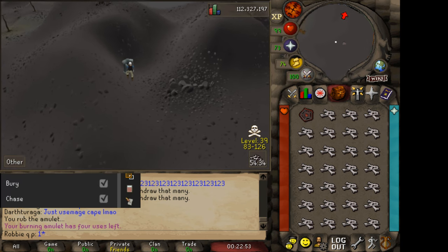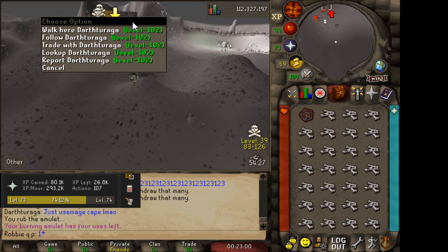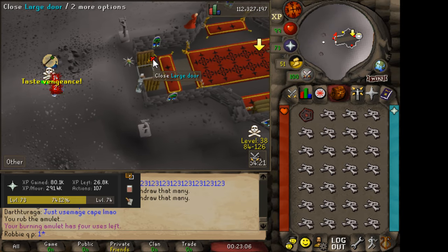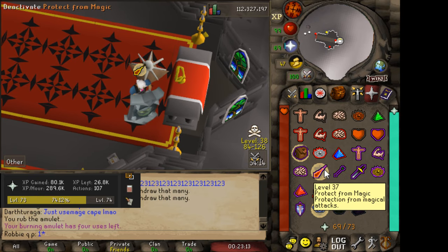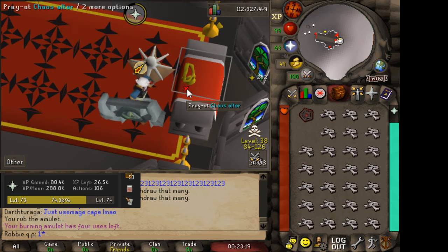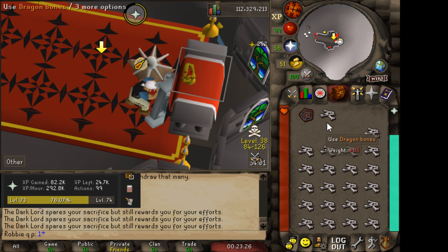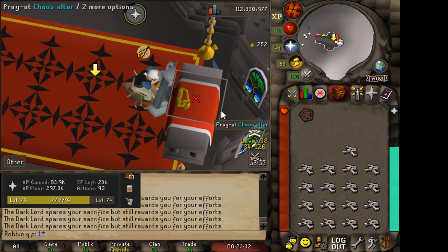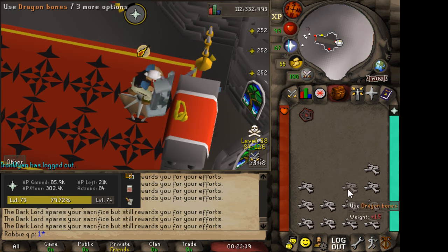All you want to do is run over here to the altar. It doesn't matter if there are PKers — if you're a fairly high level, you can literally just tank them, don't even run away. Turn your Quick Prayers on. I use Piety, Protect From Magic, and Protect Item. And then just spam the altar with your bones as fast as you can go. The faster the better because there's actually no delay. If you're running out of prayer points, just left click the altar and you'll get full prayer points again.